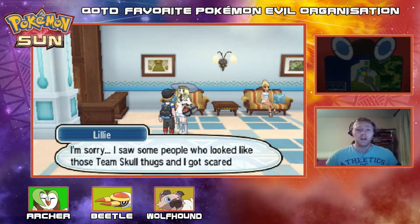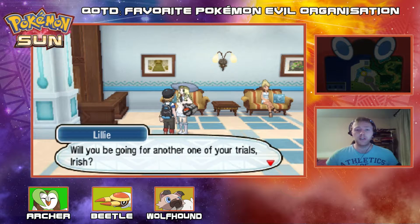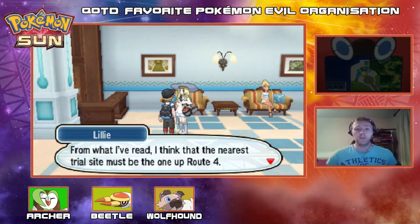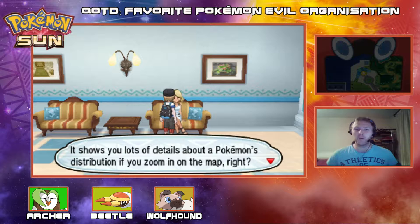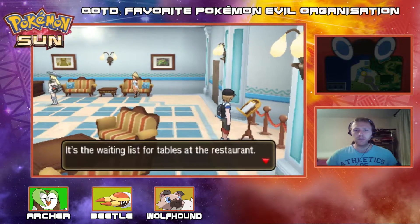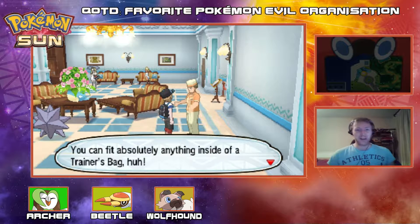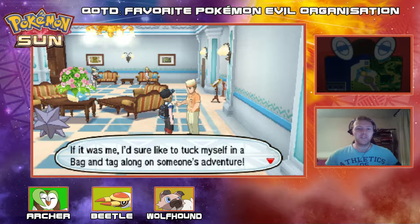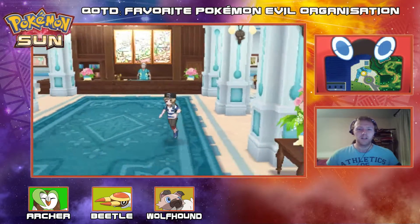There's Lily — she's sorry she missed her meeting because some Team Skull-looking people scared her. But this is actually where she wanted to be. She asks if I'll be going for another trial, and from what she's read the nearest trial site must be the one up on Route 4. There's a Rotom Dex here too — it shows a lot of details about Pokemon distribution if you zoom in on the map just right. That's pretty slick. There's apparently a 10-year waiting list at the restaurant in this hotel — that's insane, it's hardly going to be Gordon Ramsay.